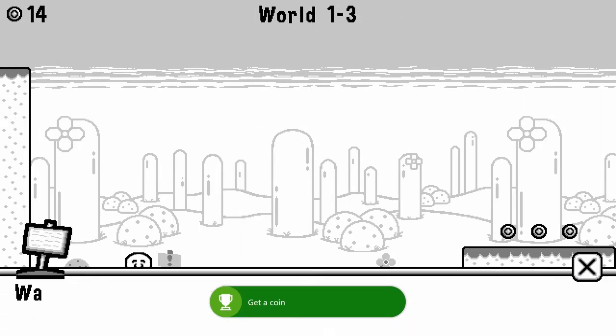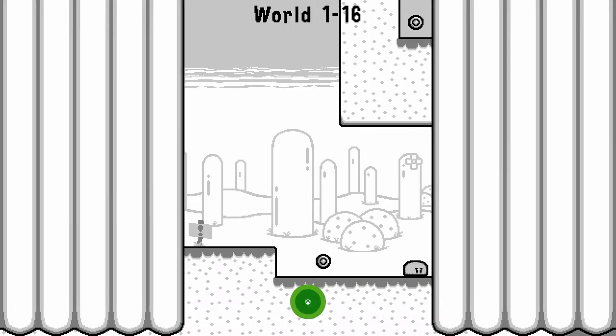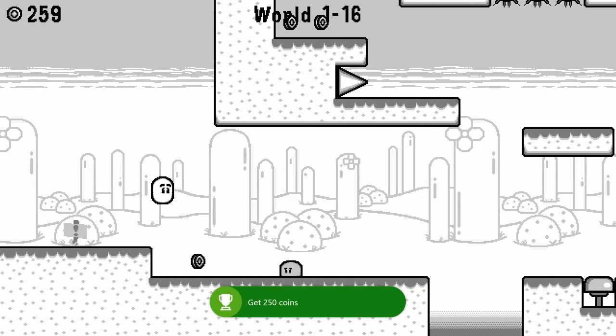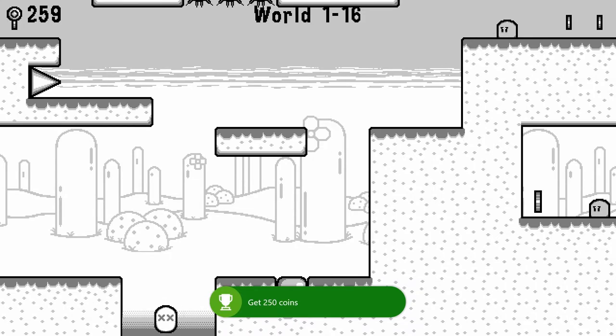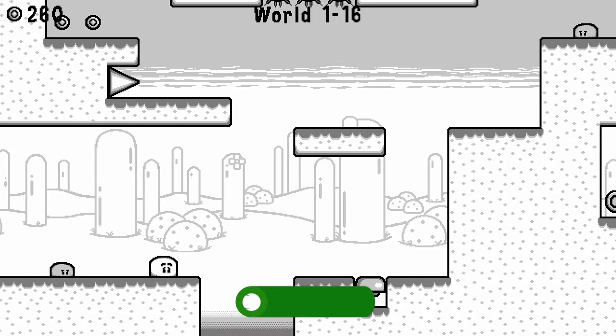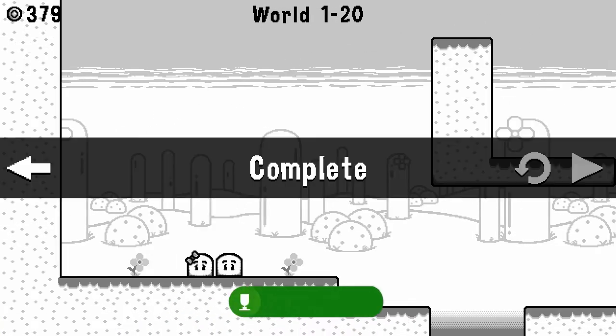Within these 20 levels, you want to make sure you die at least once, make sure you get 250 coins, and you want to kill or squash an enemy at some point. Those enemies show up a little bit later in the levels.